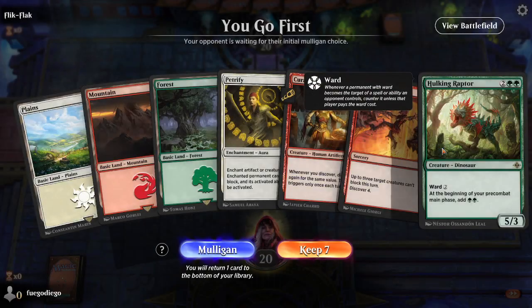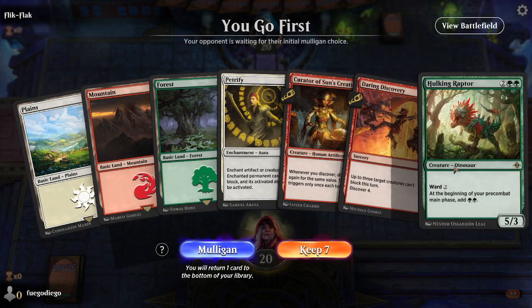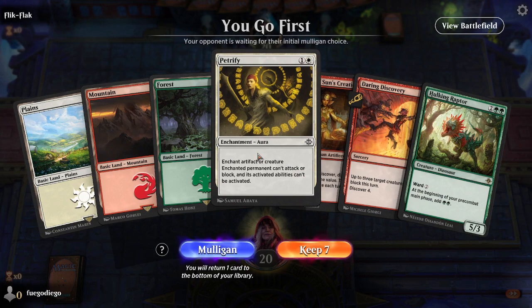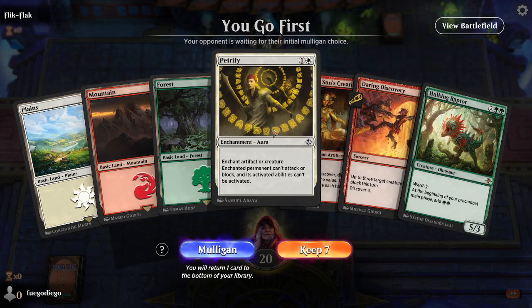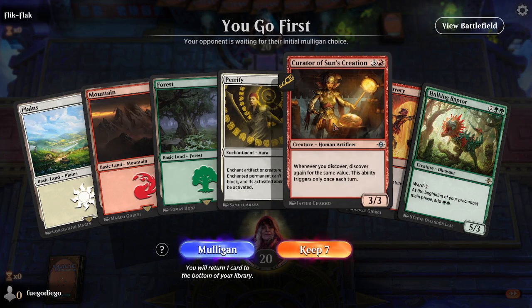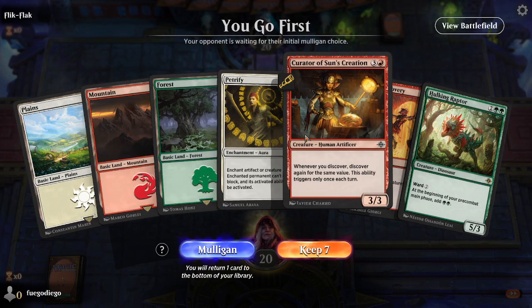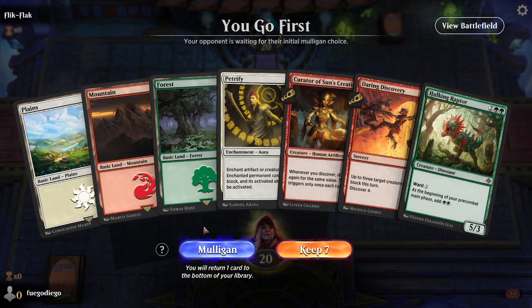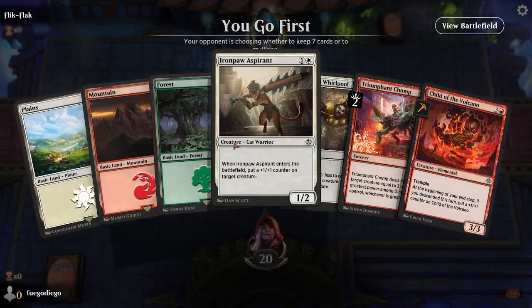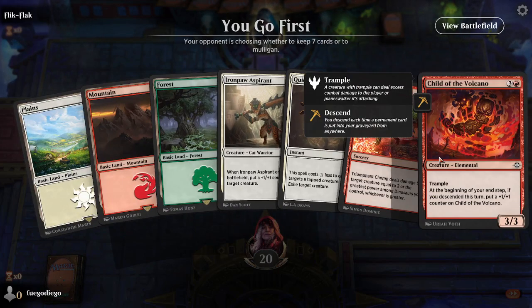We did manage to get that discover trigger into something else. This does not look like a good starting hand, though. I go first so I don't get the draw. We don't have anything to do until turn four. We could Petrify something, but I need to draw another land, and I'd like to draw early things. I don't have enough to put on the board. I'm going to mull this. Maybe it's wrong to mull that, but I think this is a keep.